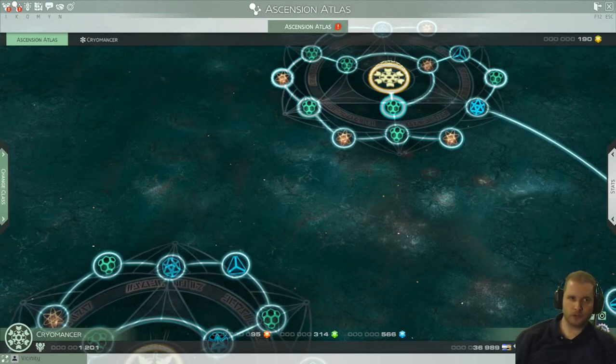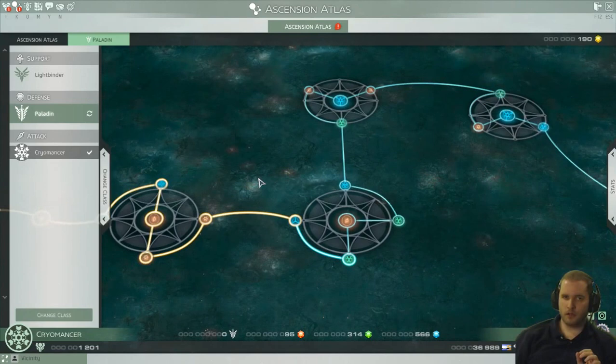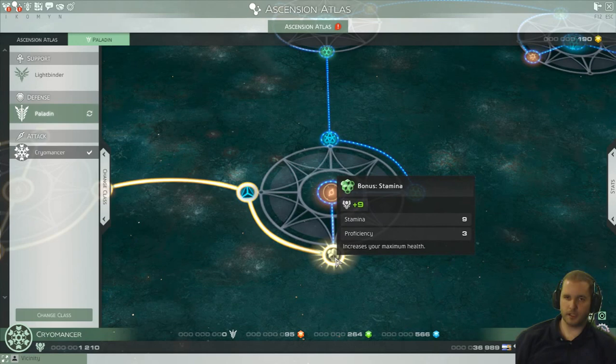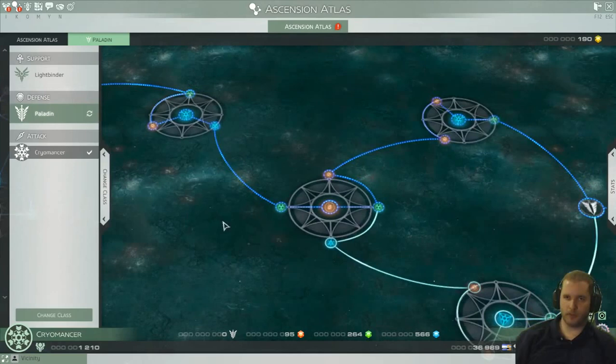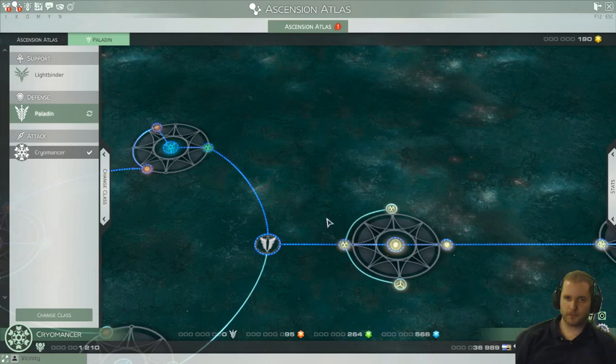Going back to the Cryomancer: I've unlocked everything I can with the standard gems, but in Paladin I have not. All of the minor stat boosts you get apply to all of your classes — all of them. They might have different base stats, so their health might be slightly different, but if I buy this stamina node right now — boom! I just added plus 9 stamina to all of my characters and increased max health no matter what class I am. So it seems like it's in your best interest to just max out all the basic classes for sure, until you get to the Path of the Paladin point where it starts costing Sparks of Justice.